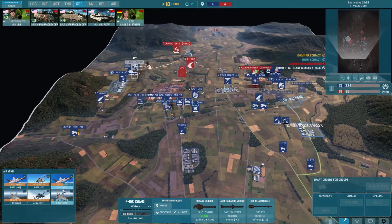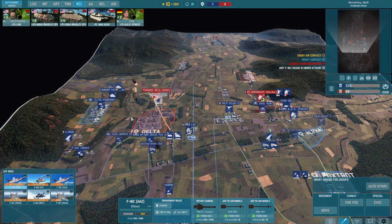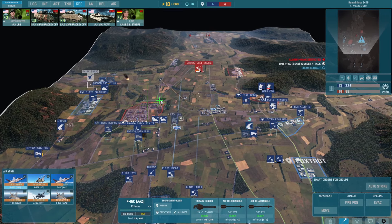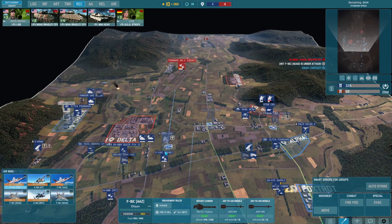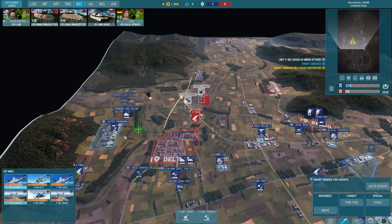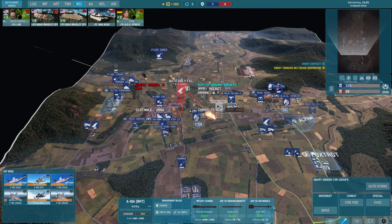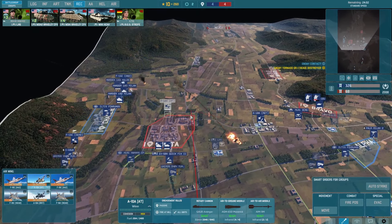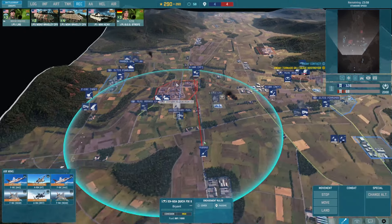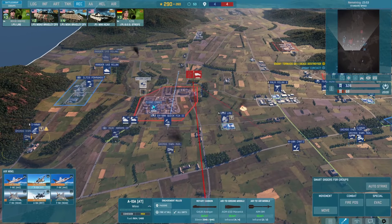I'm pulling out. Target down — I don't fight him now because I need to attack control. Let's fly that closer Bravo 1.